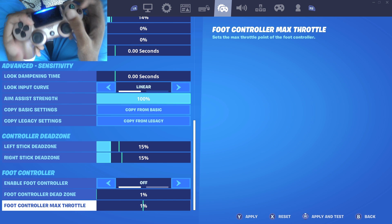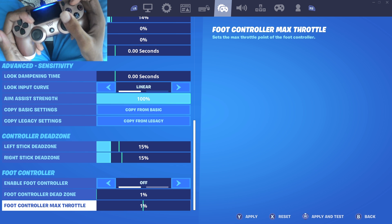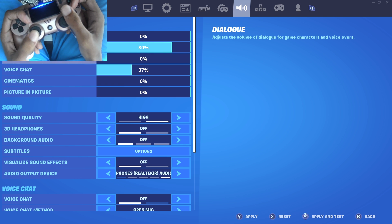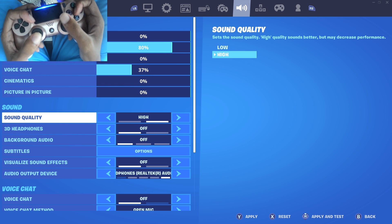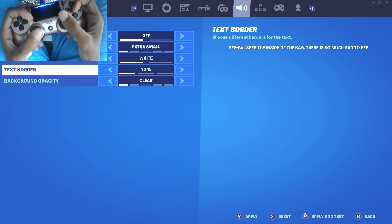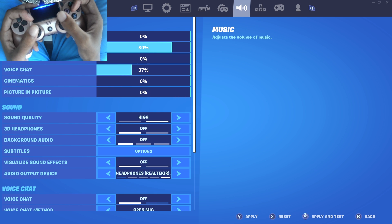I don't think Xbox has the sensitivity boost setting yet, but you guys can try. For controller platform, if you see that option on PC, make sure you have it set to Generic — that's the one with the least input delay. Also, any settings that you don't use, turn them all the way down to zero. It's basically like something running in the background that you don't need — like subtitles, turn everything to the lowest option or off.